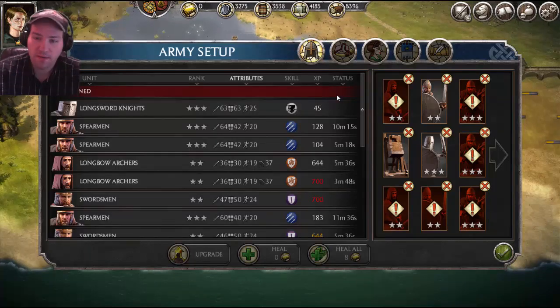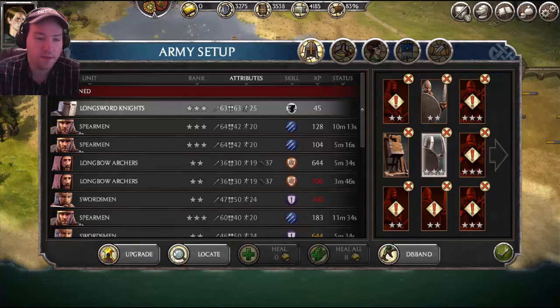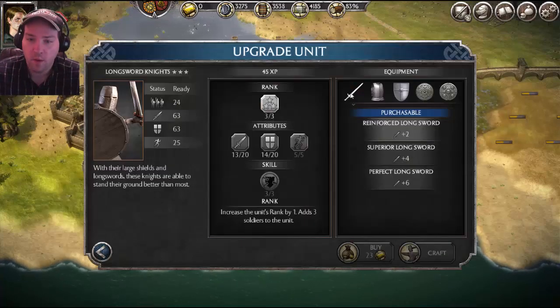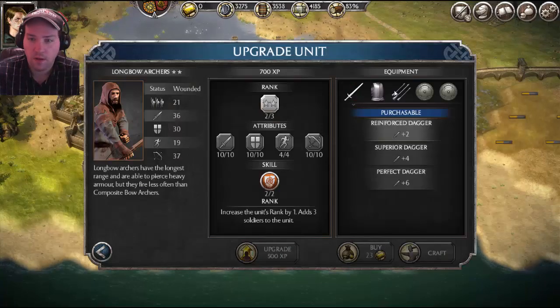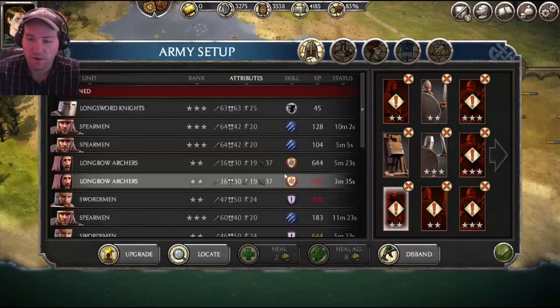Now, crafting — you craft specifically weapons, armor, metals, and ranged weapons for your troops.